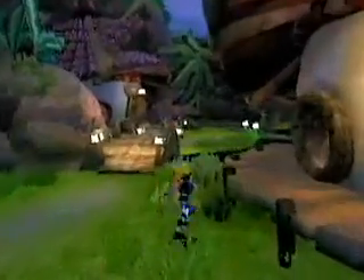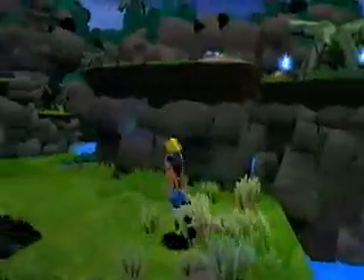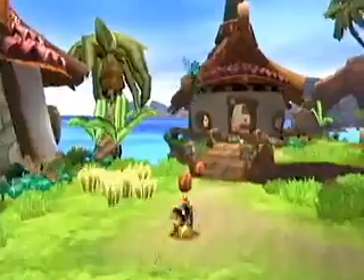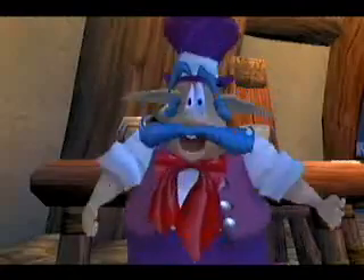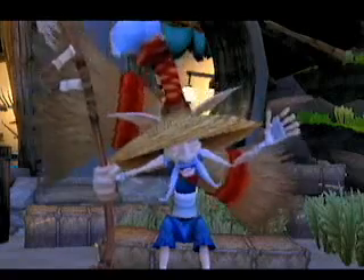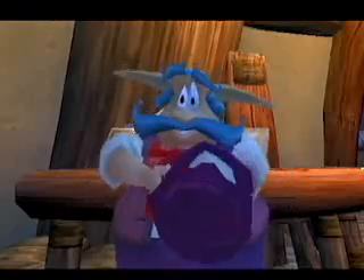Jack and Daxter leave their village and set off to find an antidote to turn Daxter back into his human form. I'm actually in Sandover Village, which is where you start the game. There's a bunch of huts behind me, as you can see — those huts are the dwelling place of a lot of the villagers you'll meet. All of these villagers generally have something they want you to do, and you can do these quests and tasks and get a power cell in exchange.